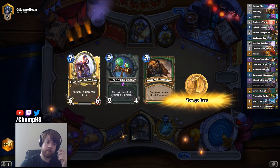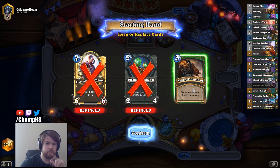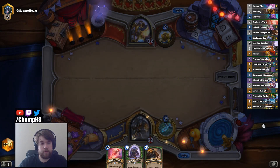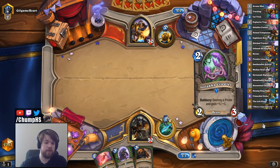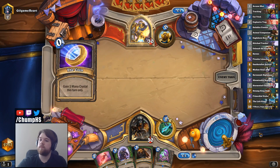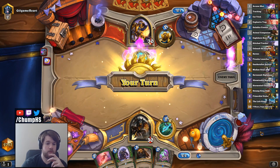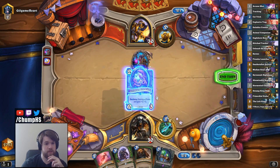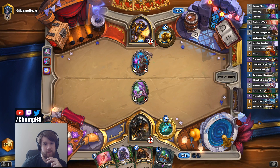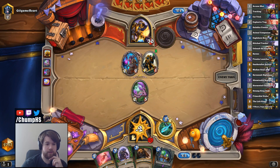I remember playing against this guy earlier but I don't remember what he was playing. Hand buff paladin — I think it was hand buff paladin. I'll keep Animal Companion. If I remember correctly, last time he went turn one Smuggler's Run into turn two Keliseth, so let's hope that doesn't happen. He didn't get the turn one Smuggler's Run this time. I don't think I'm as worried about pirates in this matchup — he probably is playing Patches and a couple Wind Drops but probably no Nagas or Captains.